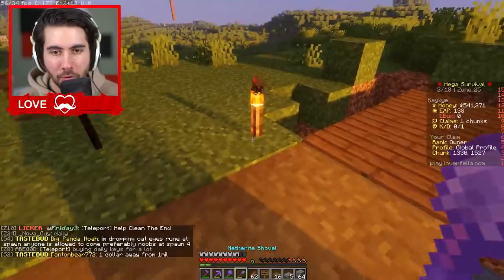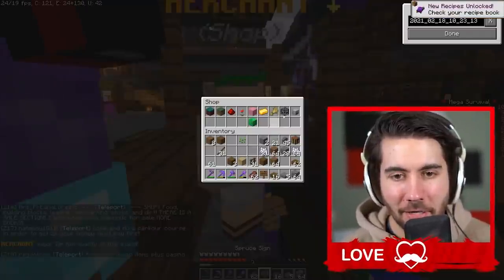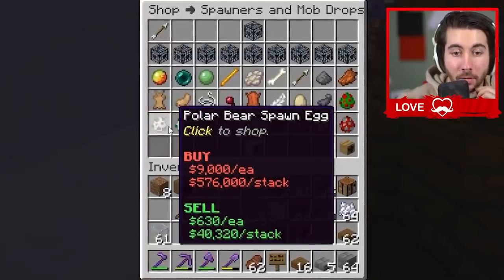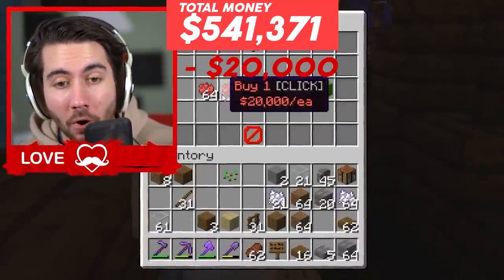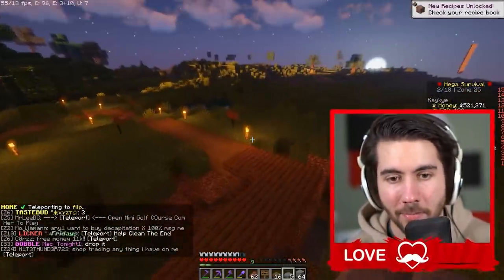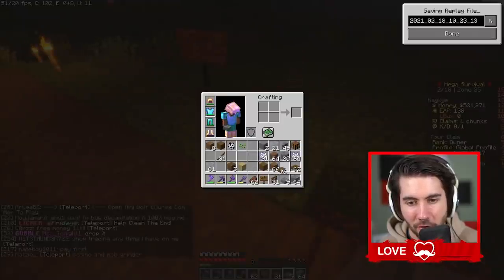On to cage number two. I want something unique — no pigs. Oh, turtles are $35,000. Yo, a panda! A panda is $20,000 but I'm going to get one anyway because a panda cage would just be sick. It's going to be another big one, but I like the contrast — panda to Mooshroom just feels natural, like the next logical step.